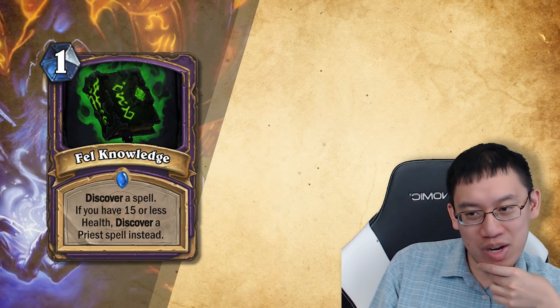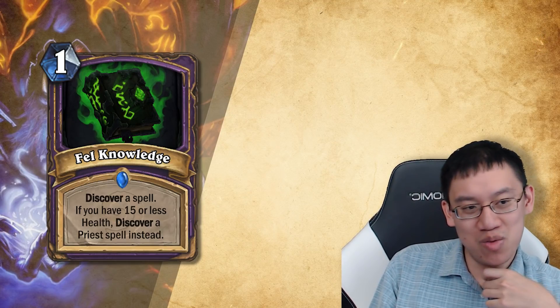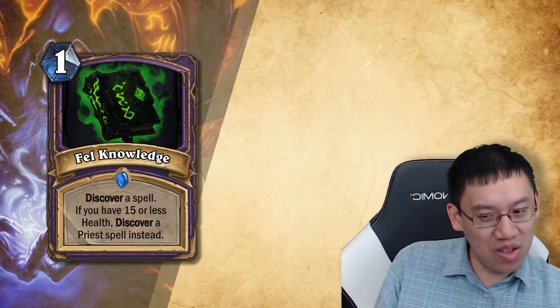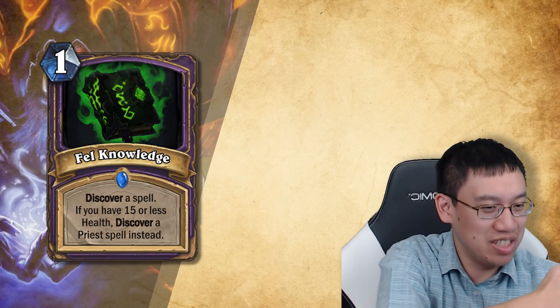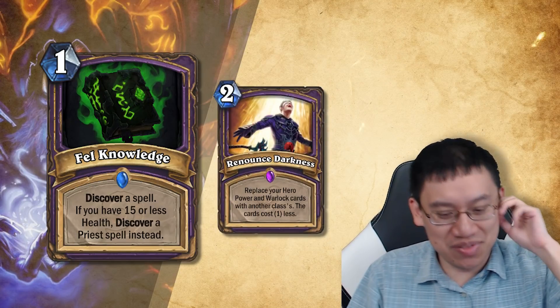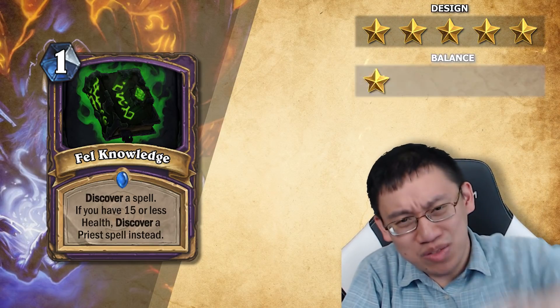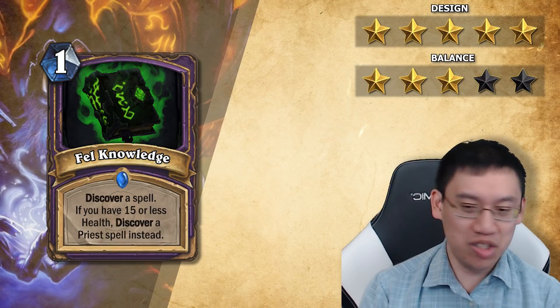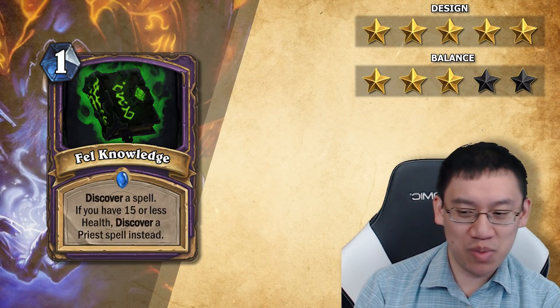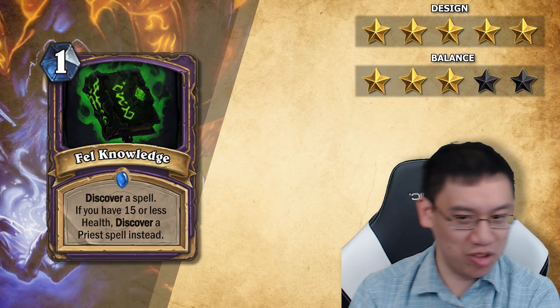Next up we have Fell Knowledge, a one mana Warlock spell. Discover a spell. If you have 15 or less health, discover a Priest spell instead. This card is currently a bit weak but kind of cool — a bit of flavor in the sense that if you are that low on health, the Priest spell you discover could get you health back. It's kind of got a little Renew's starkness flavor to it. Design: five stars — I think it's a great idea. Balance: three stars, because one mana Discover a Spell is not strong enough. What I would suggest is something like two mana, and then if you have 15 or less health, discover a Priest spell additionally — so it'd be two mana discover two cards, which would be cool.